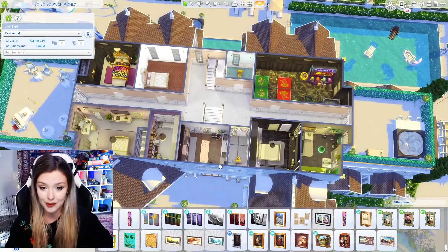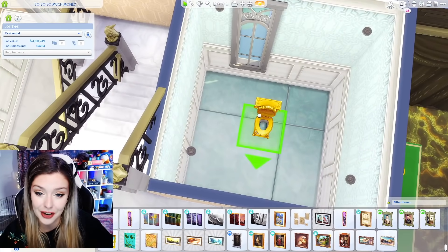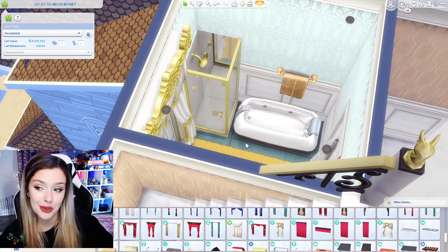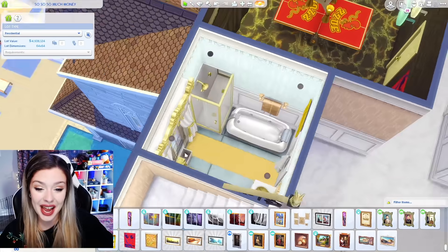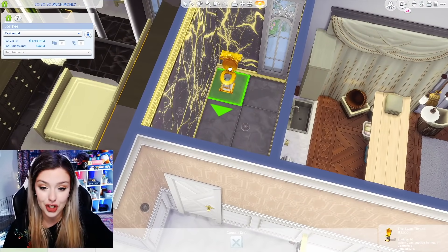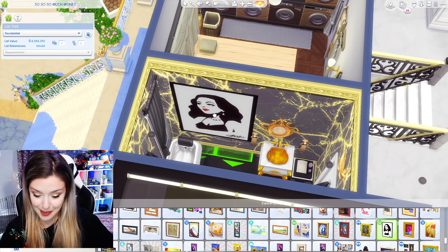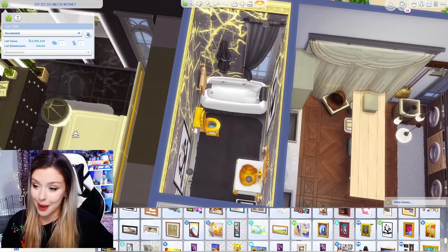I have two bathrooms to do and one more bedroom on this floor, and then we're done this floor — we're getting so close! I'm going to start with this bathroom over here. There's the one bathroom — pretty bougie. Let me move on to the bathroom across the hall, which is a little bit smaller, so I don't think I'm going to put a shower in here, but we're definitely going to have the tub. I'm so over the gold toilets. I'll use the vintage glamour curtains for this bathroom as well — done with the bathroom.